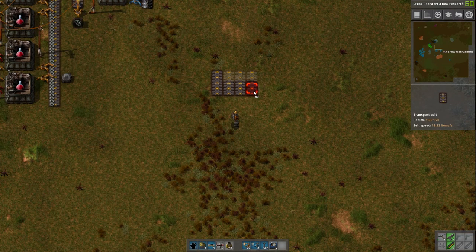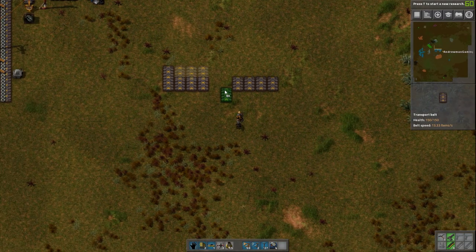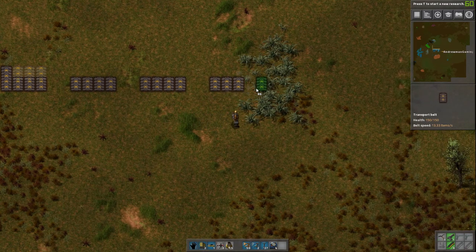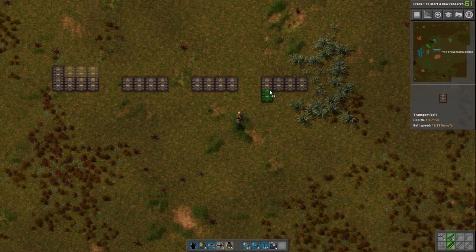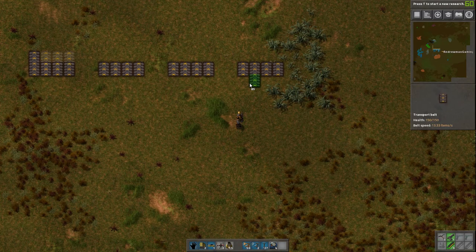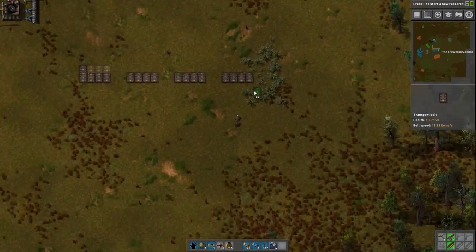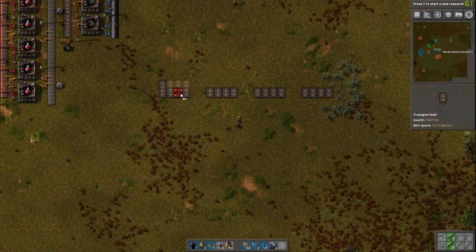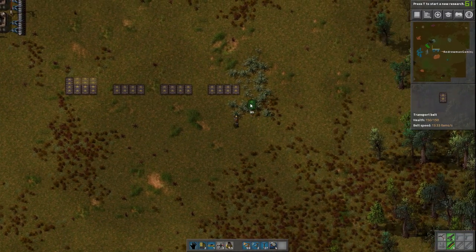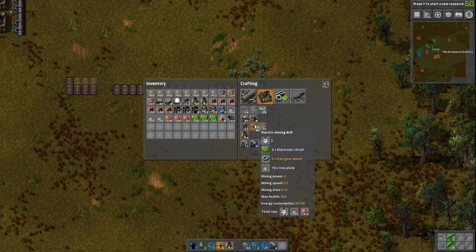So we're going to want a line for iron, probably two lines of iron actually. We're going to want a line for copper. We're going to want a line eventually for circuits because circuits are used pretty much everywhere. We could have a line for red circuits as well but that's a little bit later, so we can add that down the road. Let's also consider gears — maybe we want to put gears on the bus. So: iron, iron, copper, circuits. What else do we need? Let's look at a couple materials and see what they require.